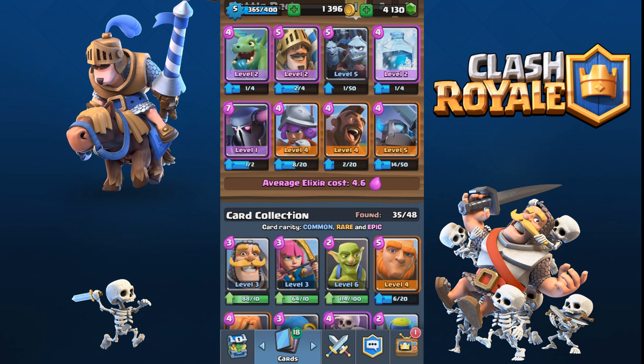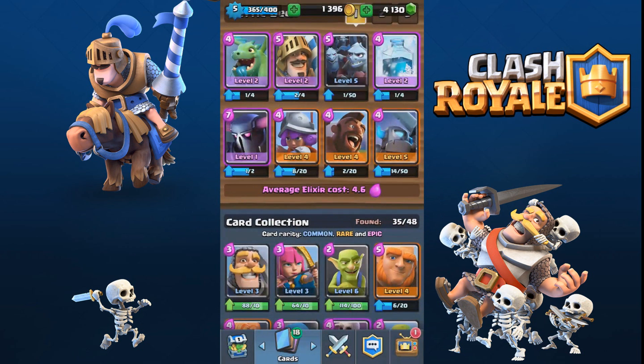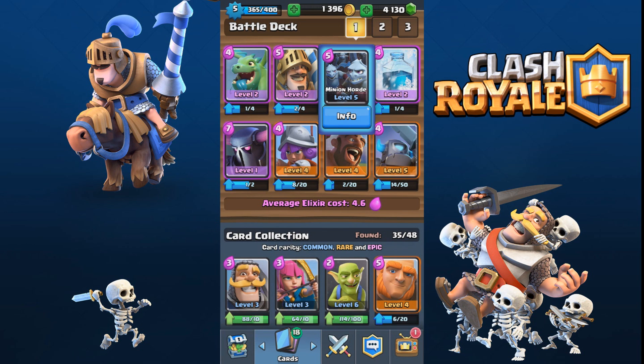The best two cards in this deck that you kind of need are the Pekka and the Mini Pekka. Those two are a great combo and will get you through pretty much any attack. Third of all, I cannot stress how much you need this baby dragon — he'll get you out of any trouble with air defences, such as minion hordes and things like that.